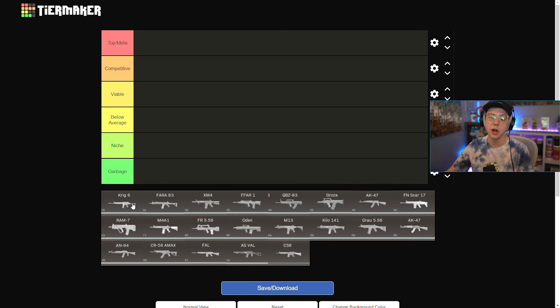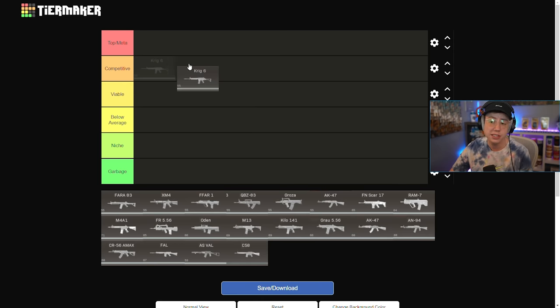Starting with the Krig — honestly with the barrel updates in Season 4 it just becomes even better. It was a pretty solid rifle before, very easy to use, pretty aggressive with good mobility, but it just didn't have the power that something like the Amax would have. Now with all the balancing and attachment changes, the Krig is definitely Competitive. You get recoil control on the barrels, added velocity, added range — it's really nice. The mobility combined with the range means you land shots easily and the TTK is actually pretty competitive.